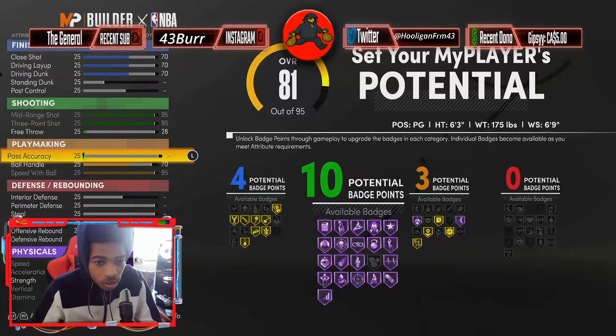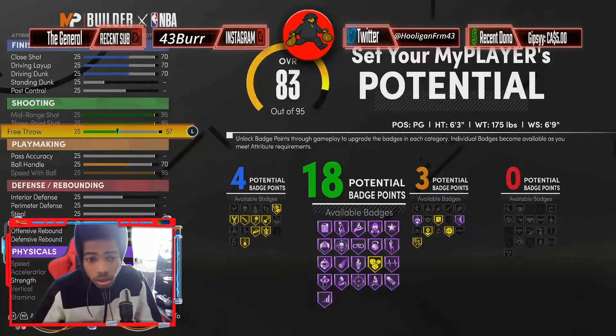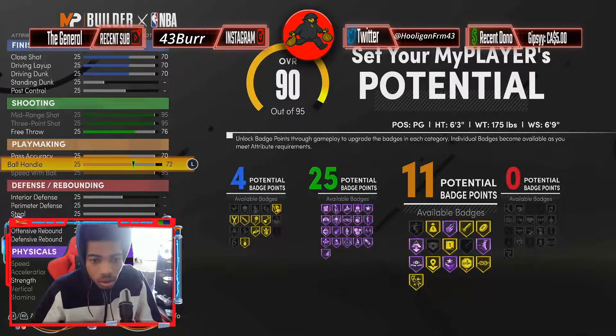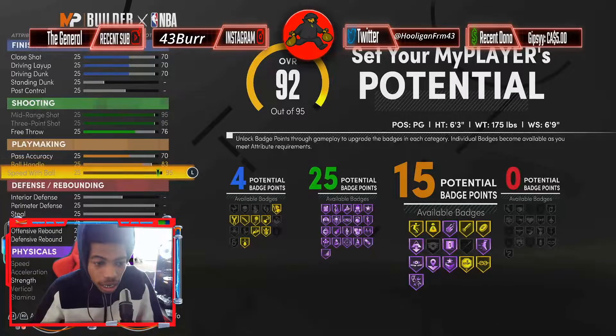Free throw we're gonna bring this up to 25. This we're gonna bring it up to 70 — just to get 15 badges. I'm gonna bring this to 83.